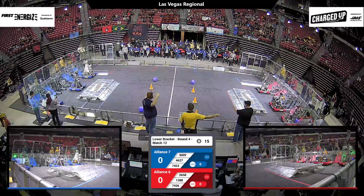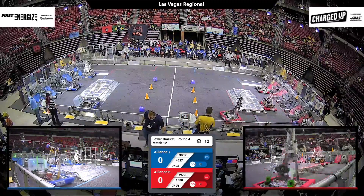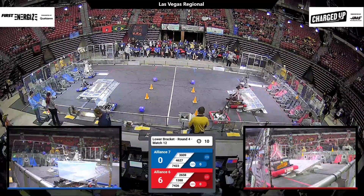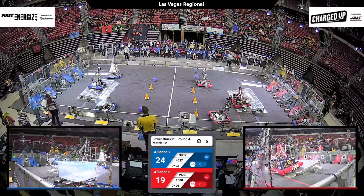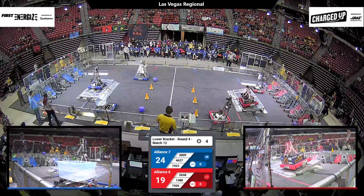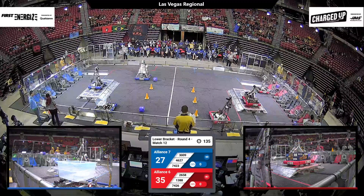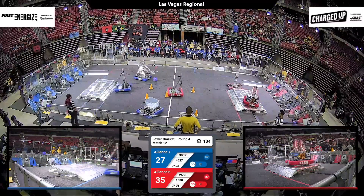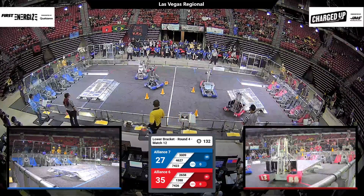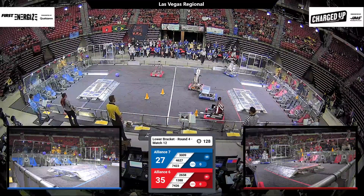3, 2, 1, go! Alliance 6 versus Alliance 7 in this lower bracket matchup. Winner moves on. Lots on the line here as 1388 goes to climb that charge station. 46-27 already there. 74-26 is the last second score of the autonomous. Now we move into driver control with the red alliance getting that narrow lead, 35-27 in our real-time score.